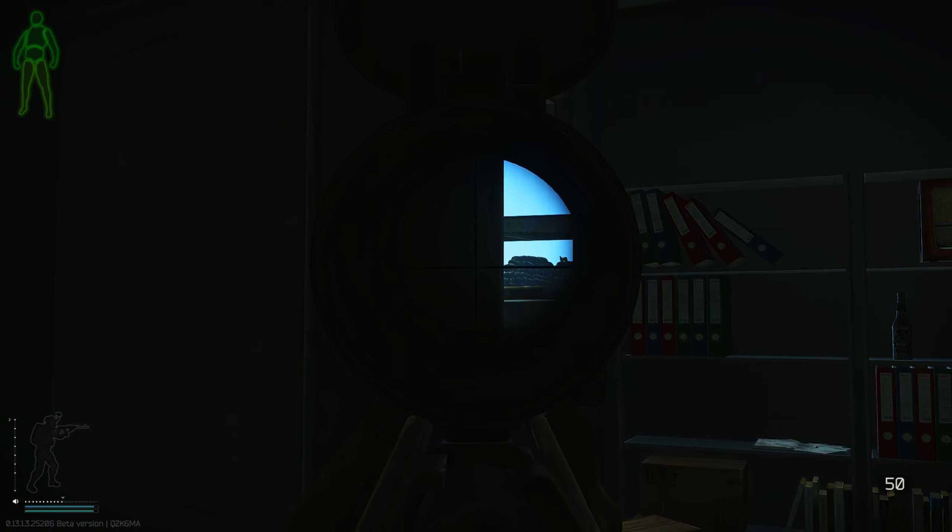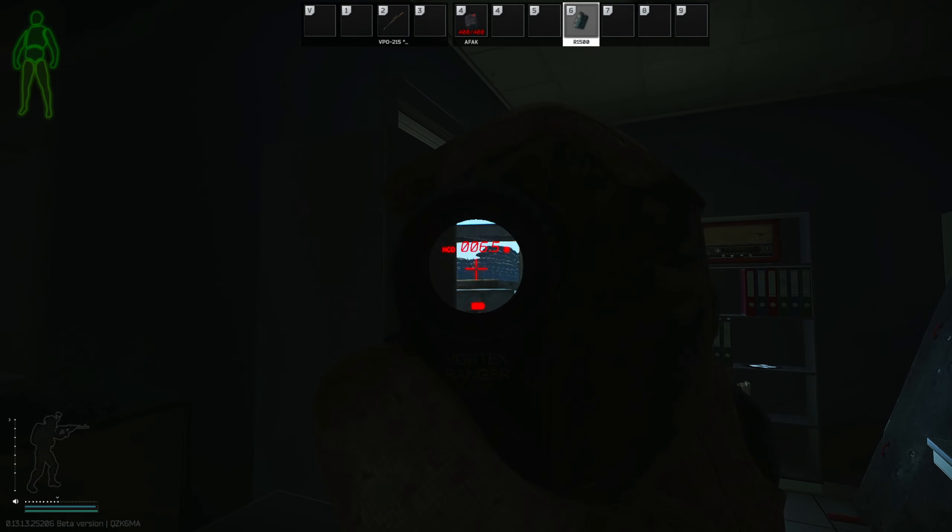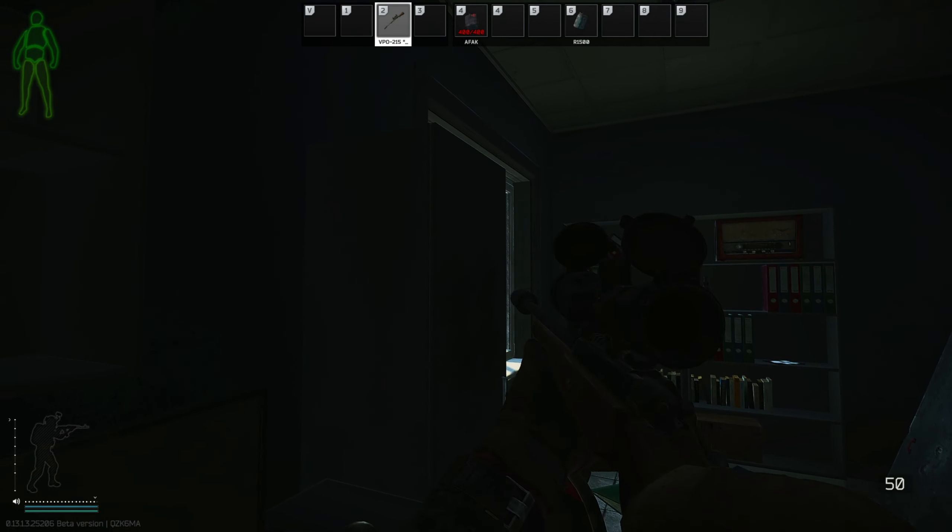And this is where the fun starts. Since he is aggroed on me, it is going to be a little difficult. What we want is around 100m zeroing on our VPO — so this is 100m zeroing — and I am going to headshot him like that. Next, we are going to look at the rogue on the other side of building 2. Set to 100m zeroing, crouch down so that you can clearly see his head, and shoot. That is dead.